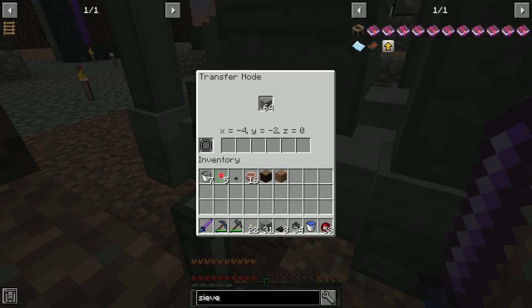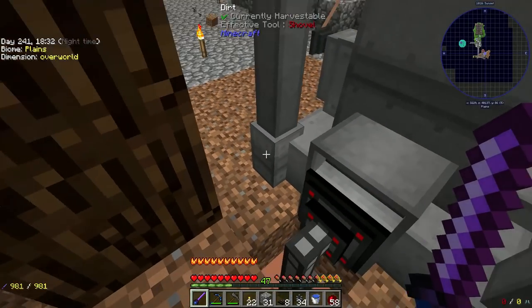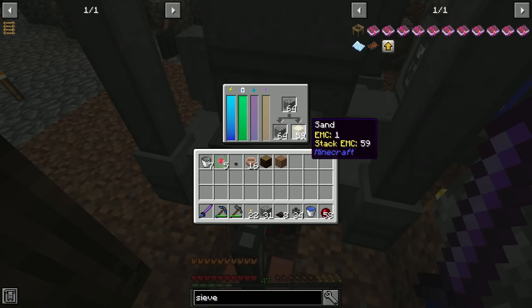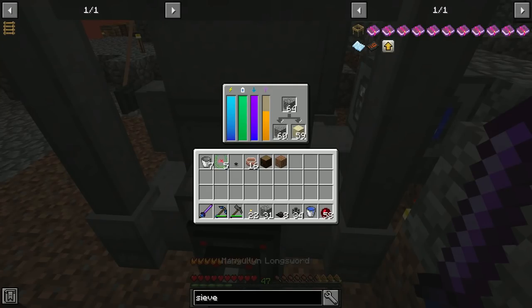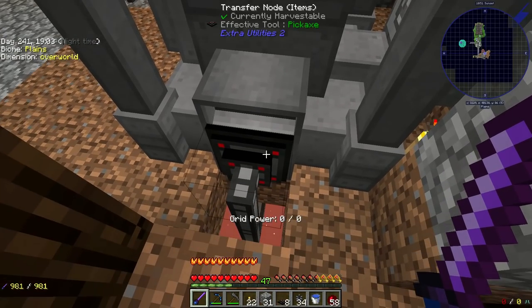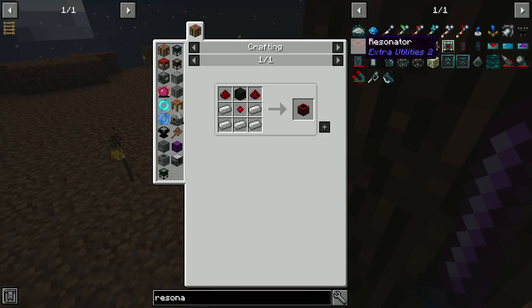It'll grab a stack, build back up, grab another stack and so on. I don't know — we might find it's not pumping out the sand. Once sand backs up it would stop moving items, but we may end up having to upgrade to conduits or get speed upgrades. I haven't looked at what it takes to get the resonator in this pack.